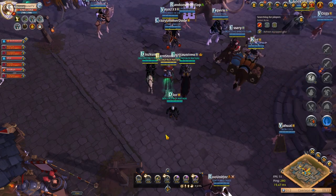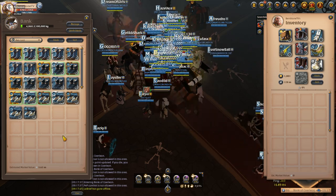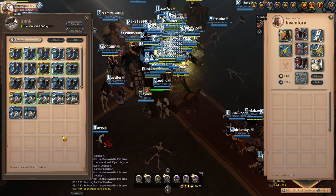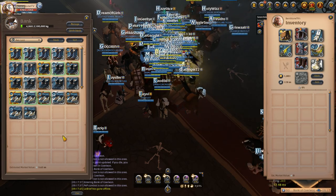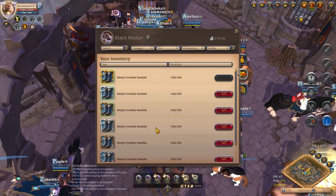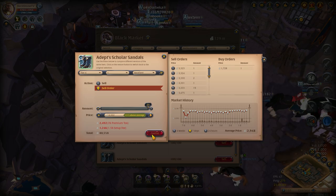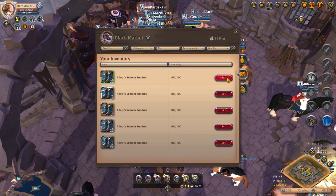I used the same concept to craft and make more silver with tier 4 sandals. Overall I crafted almost 3000 sandals and sold them all to the black market. And since I sold them there and not in the normal market, the sandals that I crafted are now distributed to the world of Albion for players like you to find.